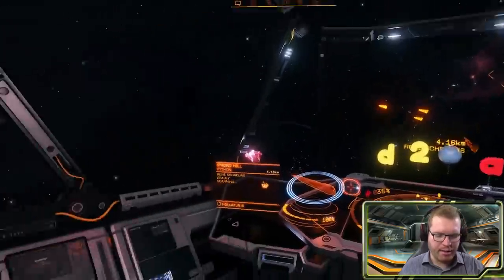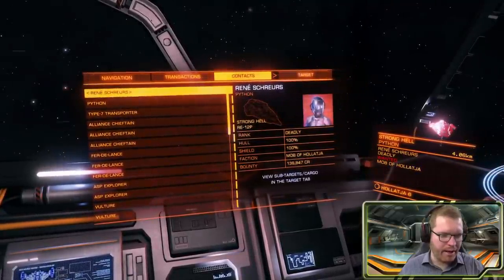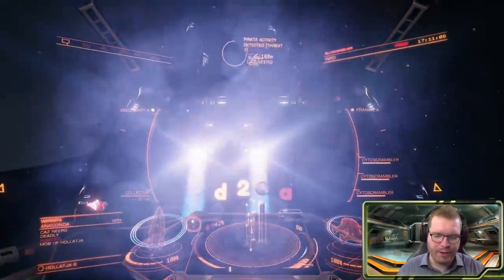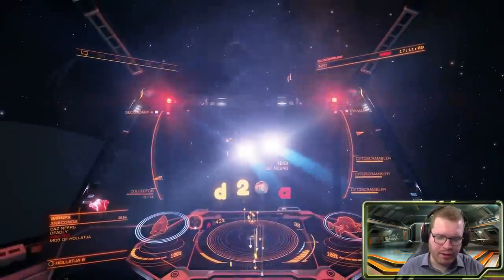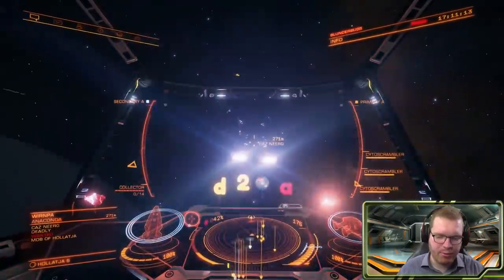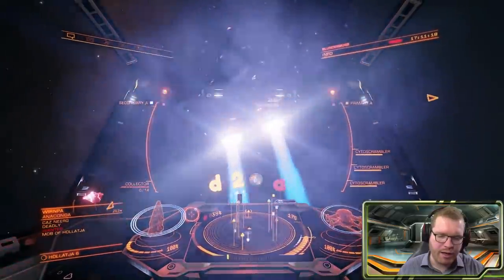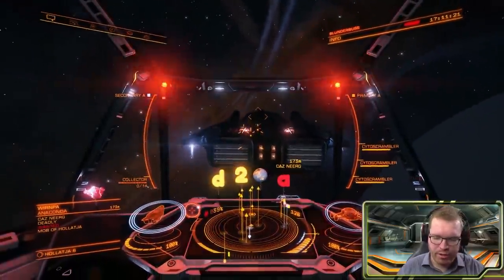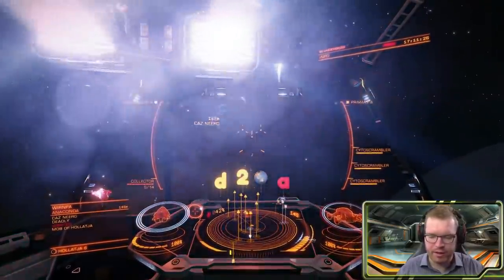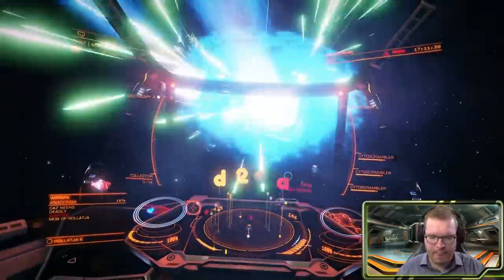Once in the instance, begin to look for a target. Right now there's an odd lack of Anacondas, but finally one has spawned. This build relies on cytoscramblers to take down the shields — these are fixed laser weapons. We're going to try to stay behind the target. Notice when I attack him how the other ships in the instance don't really care much, so we can fight this guy alone. Let's get some pips into shields and a little bit into engines, then get back into position.